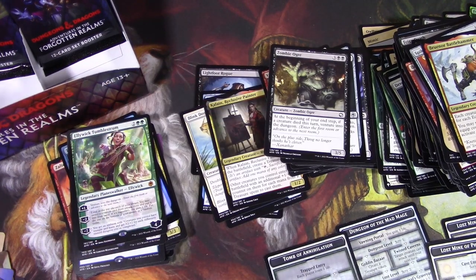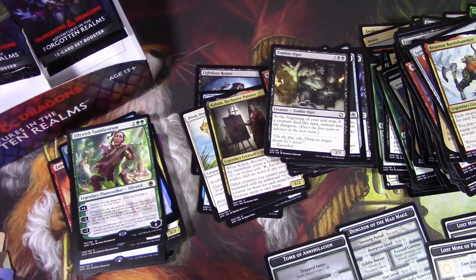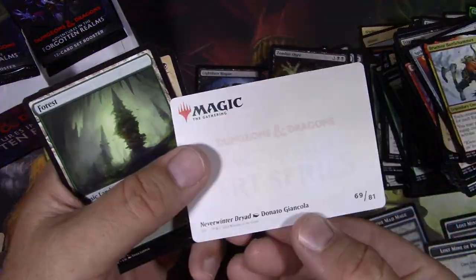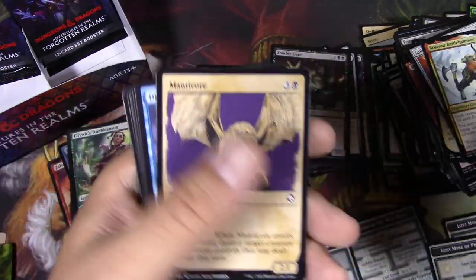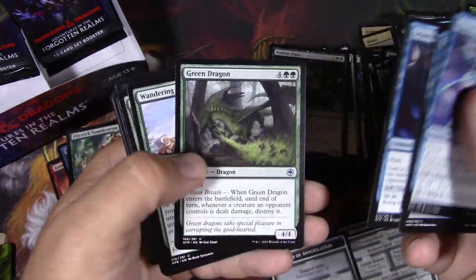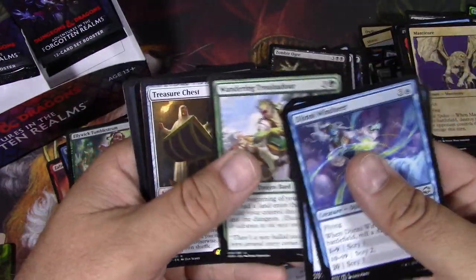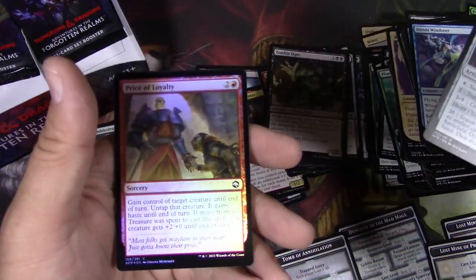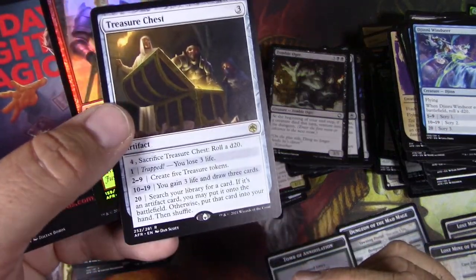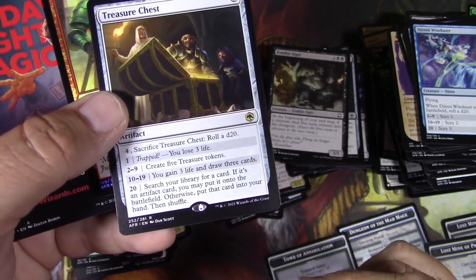Totally lost in translation — we've gotten that one before. A gold-signed dungeon map — pretty cool. You're ambushed on the road. Troubadour treasure chest and Price of Loyalty — rolling for traps on your treasure chest. I like the choices down there. That's cool.